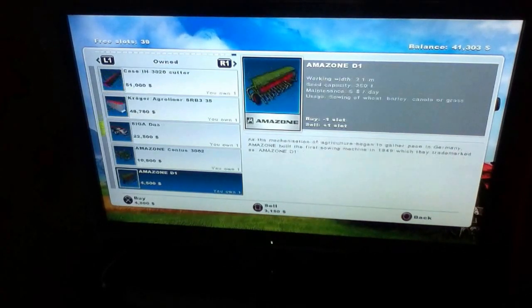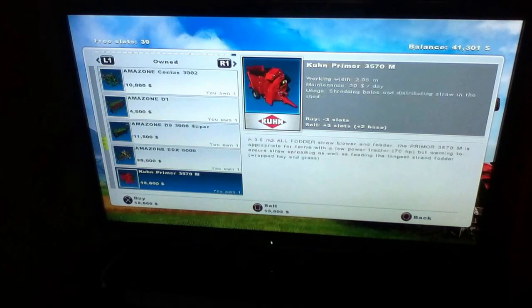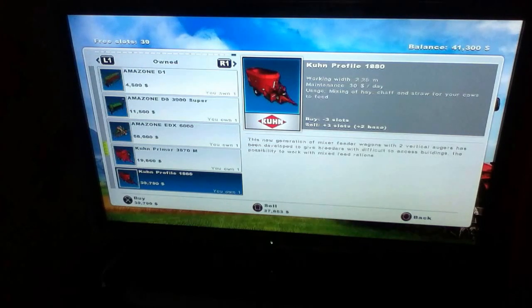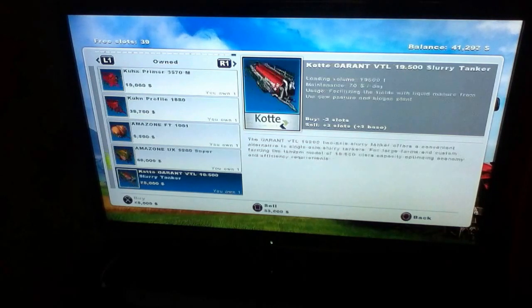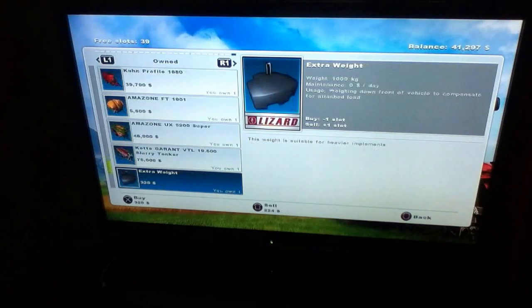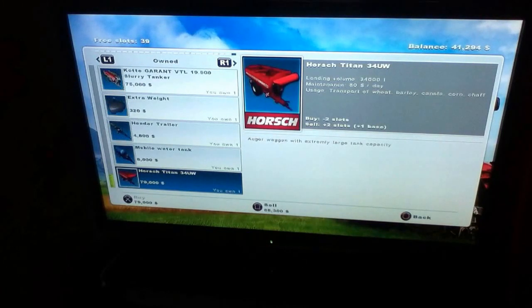You saw it at my greenhouses in my last video. My Doots 5465H you just saw it now there on the cutting oil seed rape, and you can hear it right now. That's my big header, my big Case International 3020 cutter. My Kroger AgriLiner SRB335 you just saw it on the big case. That's the Sega Duo attached with Lee Dolly. That's my cultivators, my seeders, my straw blower, my feed cart, my extra weed tank for spray, my sprayer, my slurry injector, my weight, my header trailer, my water tanks, that big chaser bin — the Horse Titan 34 UW — that's about it.